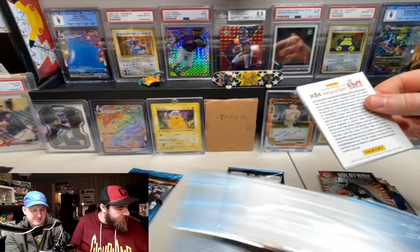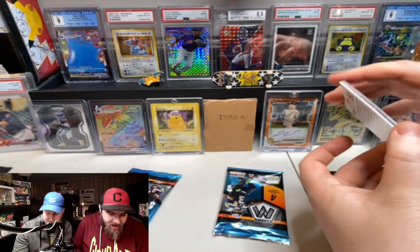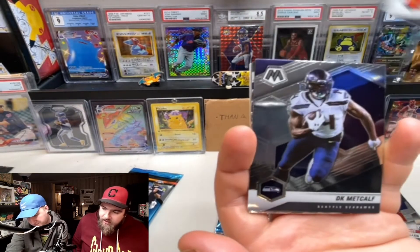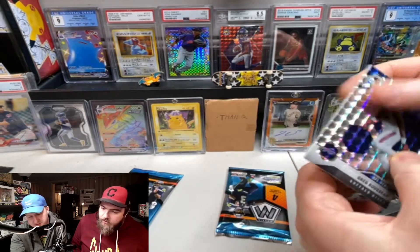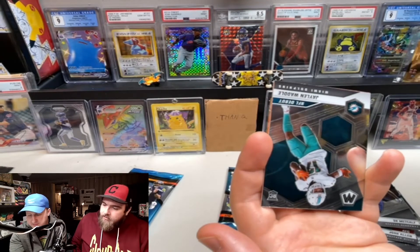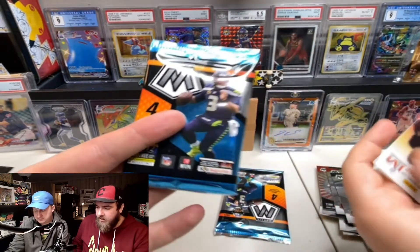Last year's Mosaic design — look at it. I think it is slightly different, yeah, not a ton. Kareem Hunt. DK Metcalf. Greg Russo debut, silver — that's nice, pretty. And Waddle — nice.